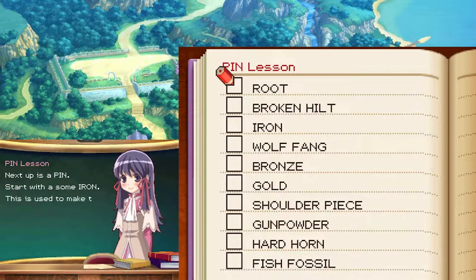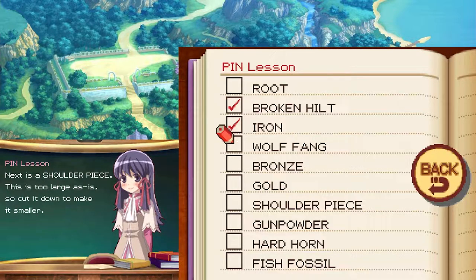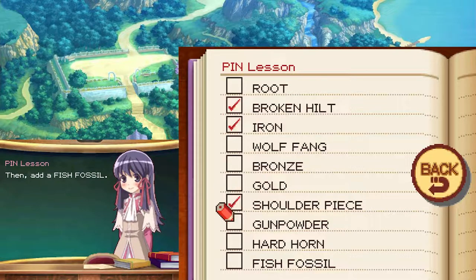Next up is a pin. Start with some iron — this is used to make the base of the pin. Next, add a broken hilt. Next is a shoulder piece — this is too large as it is, so cut it down to make it smaller. Then add a fish fossil. Next, add some gunpowder — that's right, gunpowder. That's not dangerous. Finally, use a wolf fang to make the needle, and you're finished.